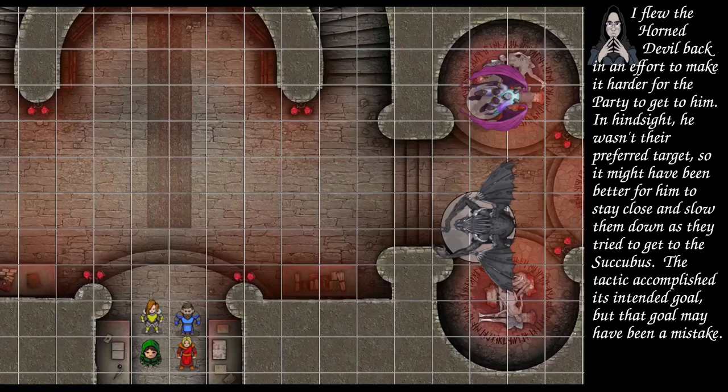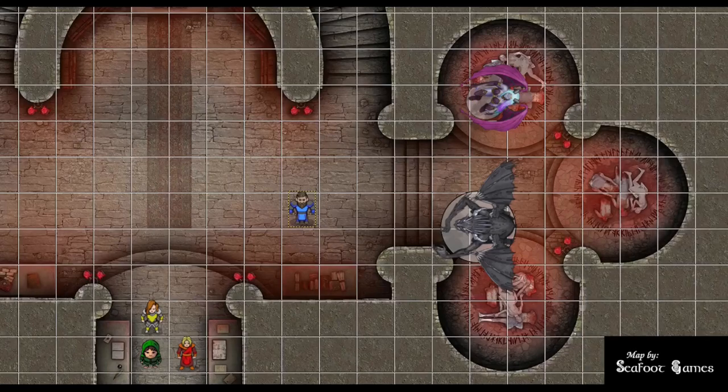Cleric moves four squares west of the horned devil and casts sacred flame on the succubus — DC 17. She rolls a 17, no negative, so she passes. That's it for the cleric's turn. Fear No Equal dashes to the succubus and positions on the far side of her. Azure Wolf moves north and fires a third-level magic missile at the succubus: four missiles, each dealing damage, totaling 45 points of damage. Blind Oracle moves diagonally to hide behind the cleric, then shoots the succubus — 25 to hit for 30 points of damage, which is lethal.